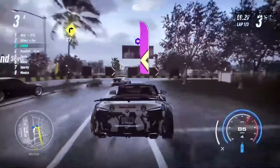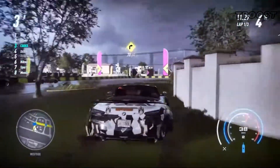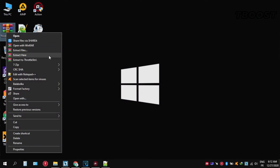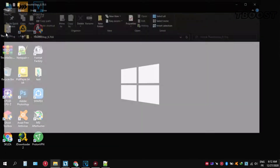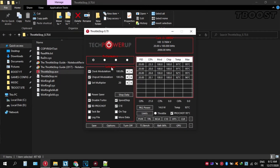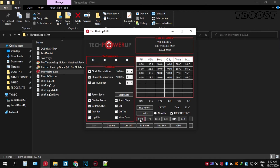Here are some extra tips to make this game run even better. If your PC is overheating, try undervolting it. Download ThrottleStop, extract it wherever you want, go inside the folder, and open ThrottleStop.exe. You can choose different presets, but Performance mode is the best. Now let's start undervolting — click on FIVR, then unlock adjustable voltage and lower the offset voltage by 50mV.